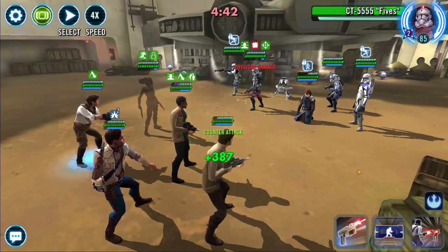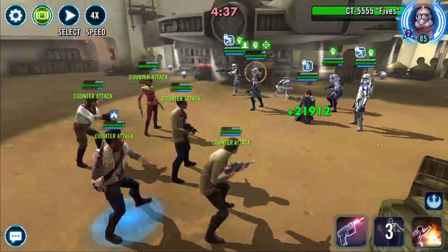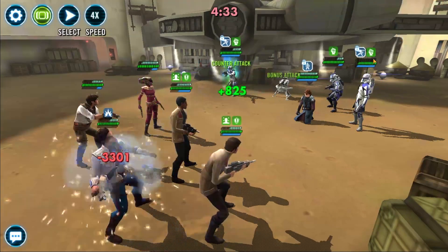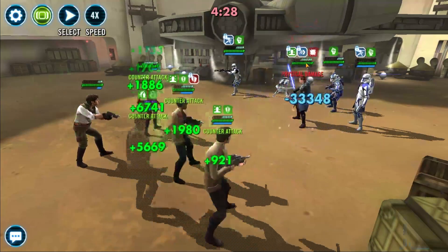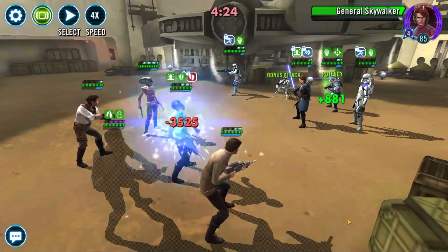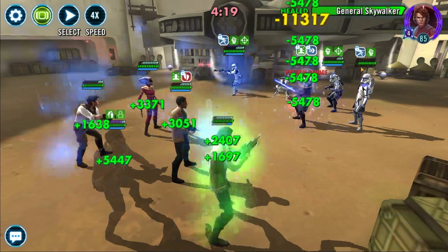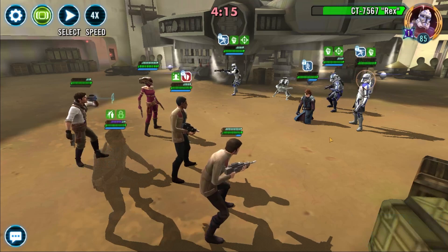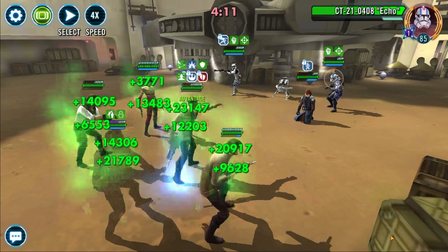You're going to want decent relics on Finn and Poe. If you've done the Rey farm you're going to have them at relic 5. Honestly the higher the better, but as you see here you don't need them at high relics for this. With Zori, it can absolutely work at gear 11. My Zori's 3 stars, gear 11, and she's surviving. You can definitely see a difference though. The battle you're seeing right now is against a low gear GAS and it still works — I think you could do this with gear 10, gear 11, maybe even gear 12 on the rest of the characters. The gear doesn't need to be at relics for this.